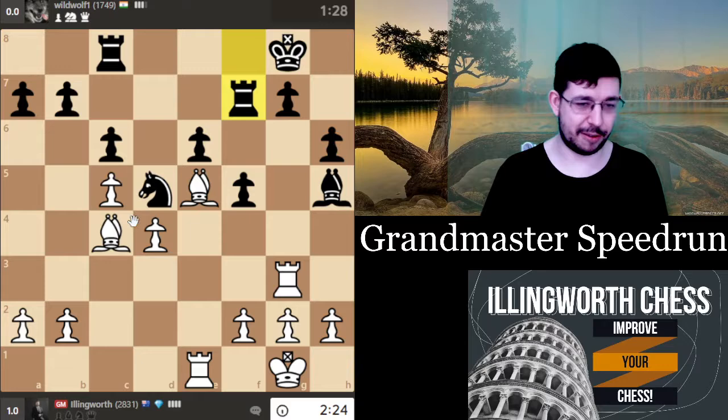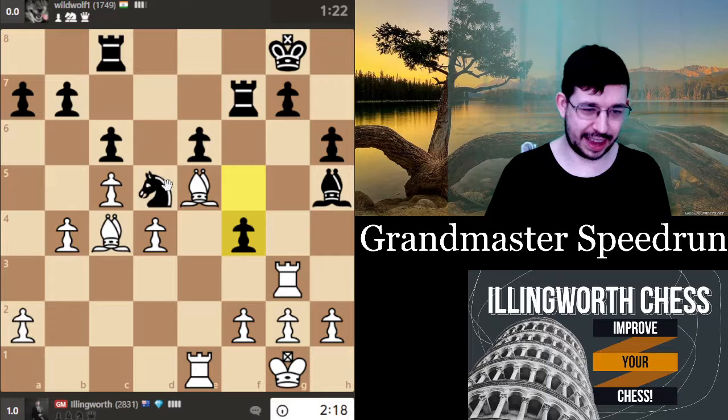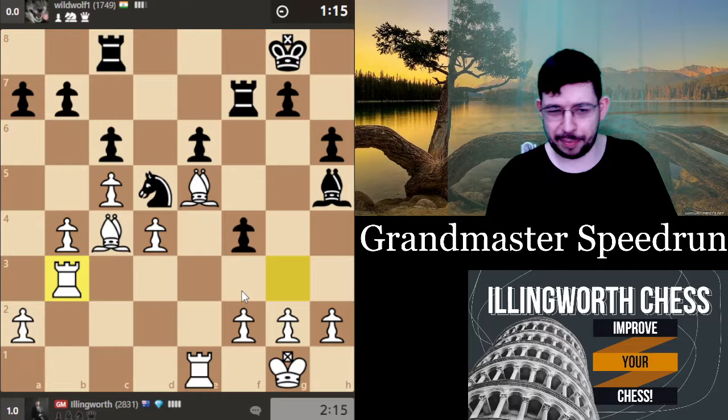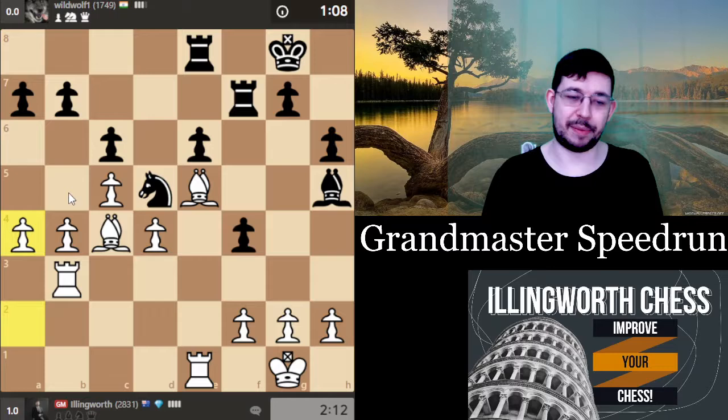I'm tempted to take on d5 but I'll go b4 first because I can always take d5 whenever, and he can't really take it because I've got bishop takes e6. Let's go queen b3 — I'm changing my mind. I don't think I'm going to win on the kingside, so let's create weaknesses on the queenside. I could play pawn f3 but now let's just prepare b5.